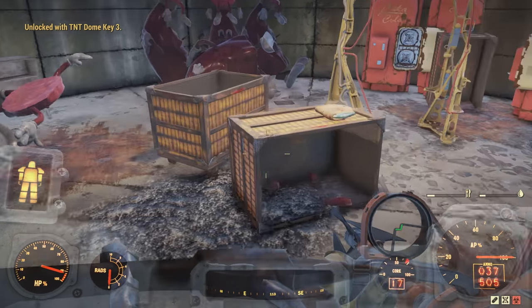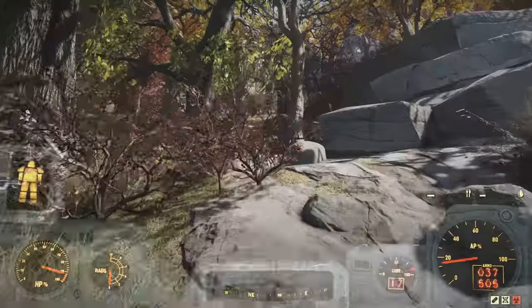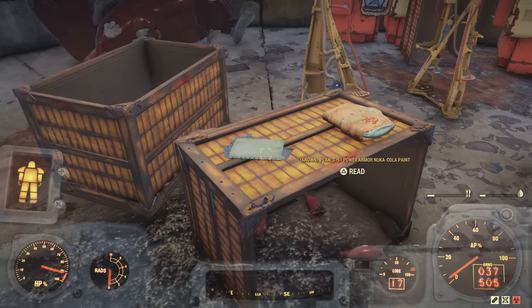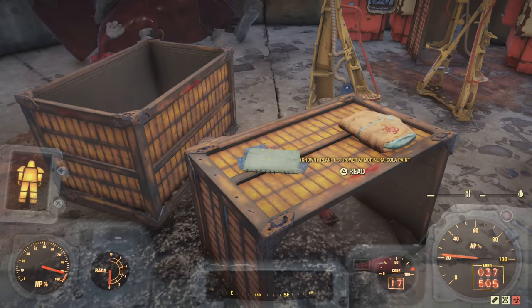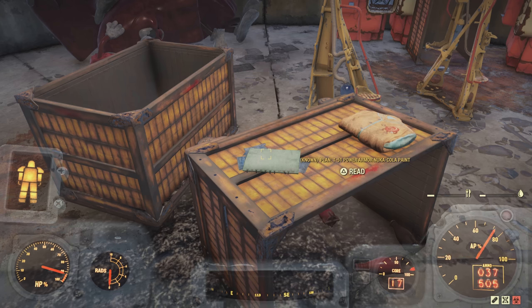On my second attempt it wasn't there, and it was actually on the third world I went to that I found it. As you can see, the Nuka Cola power armor plan was here — it's as simple as that.